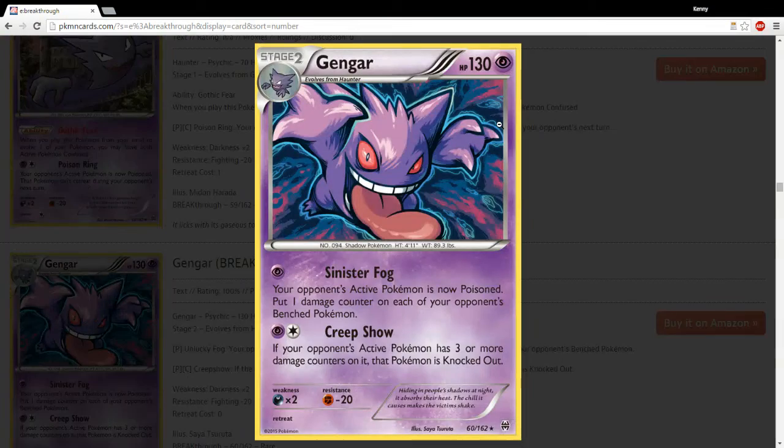Gengar, I think, is going to suffer from the same fate as Magnezone — it has some powerful abilities, but being a Stage 2, I'm just not sure if it's relevant enough yet. The one thing that I do like is we are seeing a trend that might not fully come to fruition for two or more years, but we are seeing a trend of Stage 2s getting better and better.